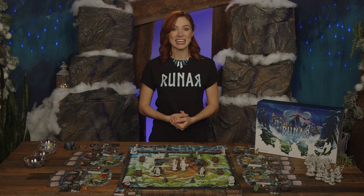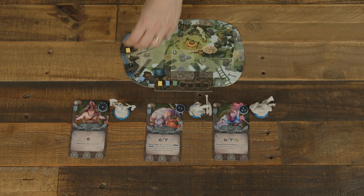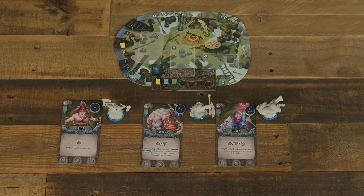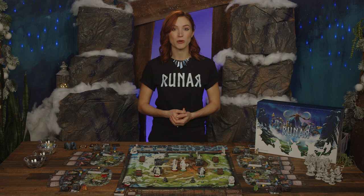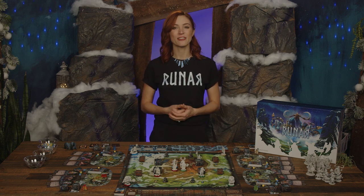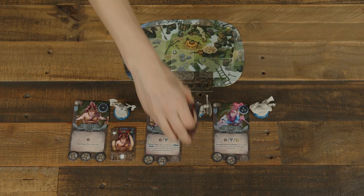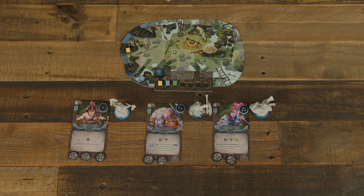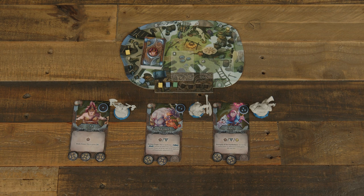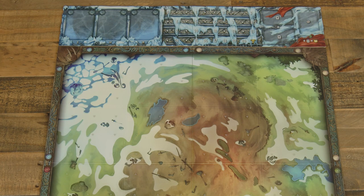Nodes are considered adjacent in any of the 8 directions. Set the trackers for each of the yellow and blue shard tracks on the zero slots. If any heroes have a shield icon, they gain a shield token at this time. In the first Runar game, or in the case of a game where the nemesis won previously, assign the first player token randomly; otherwise, it's given to the winner of the previous game. Players will shuffle the action cards of all their heroes in their clan to form a single action deck, placing it on their player board. If there is a nemesis symbol on the scenario card, set the nemesis board nearby and set the nemesis token on the zero slot of the Trail of Fate.